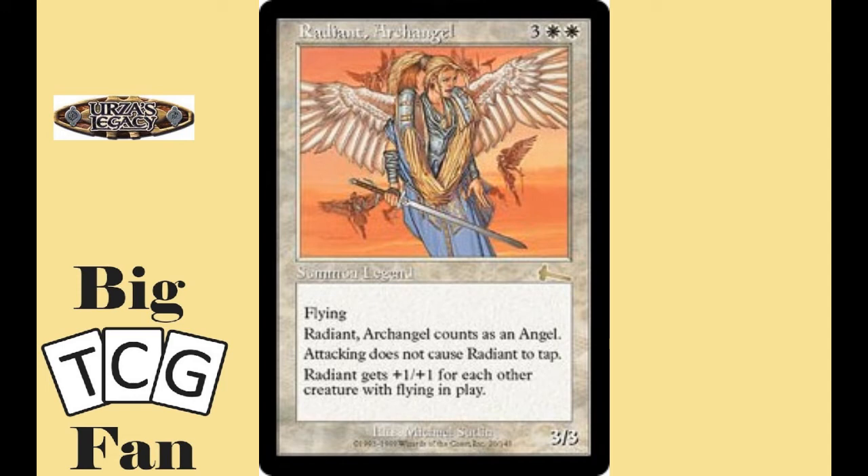It isn't the most powerful creature, but it could be really difficult to deal with because white has a lot of ways to protect creatures, and it has a huge number of ways to boost this creature. Sadly, Voltron strategies aren't the best in EDH, but it could be fun to play. Generally, Radiant makes it into the 99 in many other EDH decks.